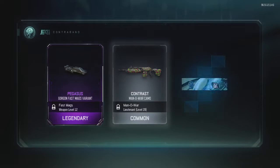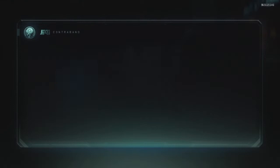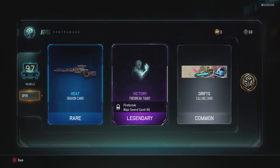We start out right off the bat with a Gorgon fast mags variant — very good for multiplayer. Contrast Man of War camo. I'm going to skip a lot of the gestures and stuff like that, they're not important. But we got the cryptic key bonus — that was nice. And there in the end, War Torn Argus camo — so there's an epic there for you.